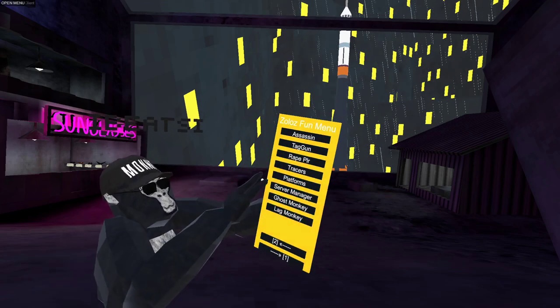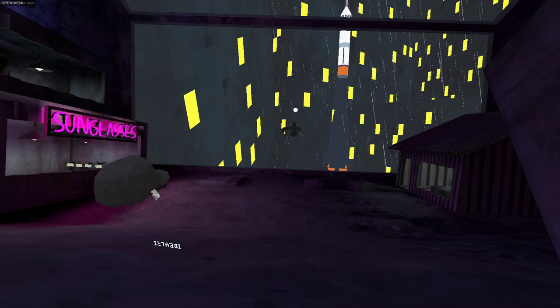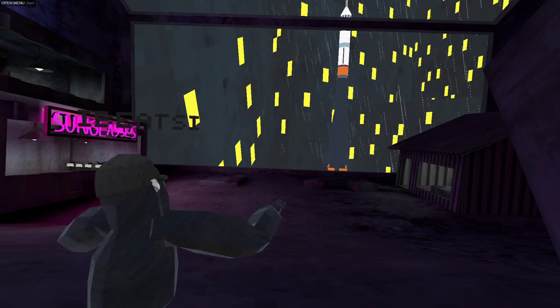So the first thing we got is this button, but I don't know what that does. We got tag gun — you do this, point it, and it tags them, but then it resets.